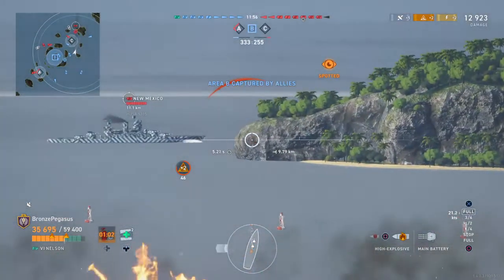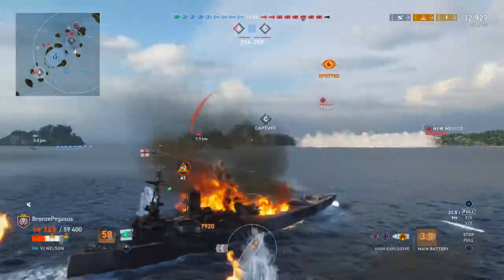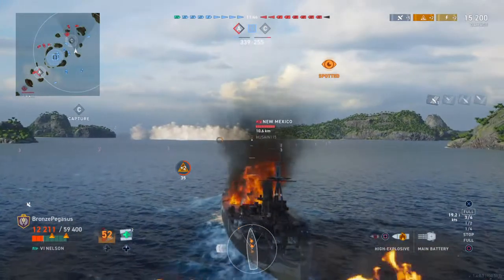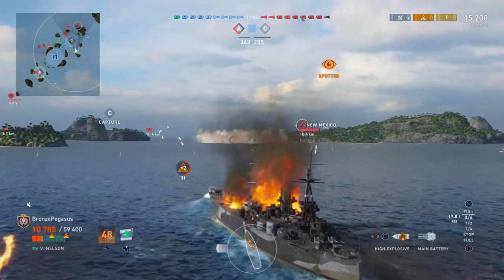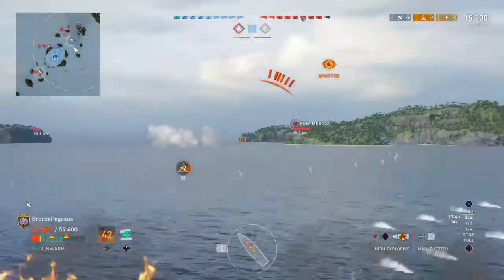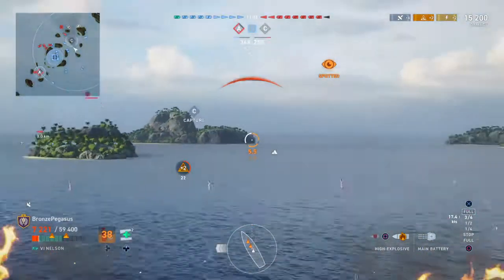Remember what I told you about staying with the fleet — look what I've done. I've moved forward, my other battleship is way behind me, and I have become the center of attention. That is the big no-no with Nelson — that's how you get blown up fast. You've got to stay out of the front of the fight, keep to the sidelines, and fight from the side, because that's how you survive with only 59,000 hit points.